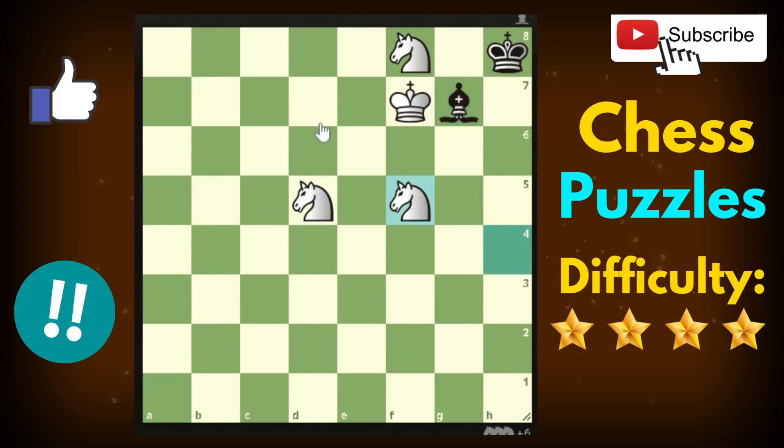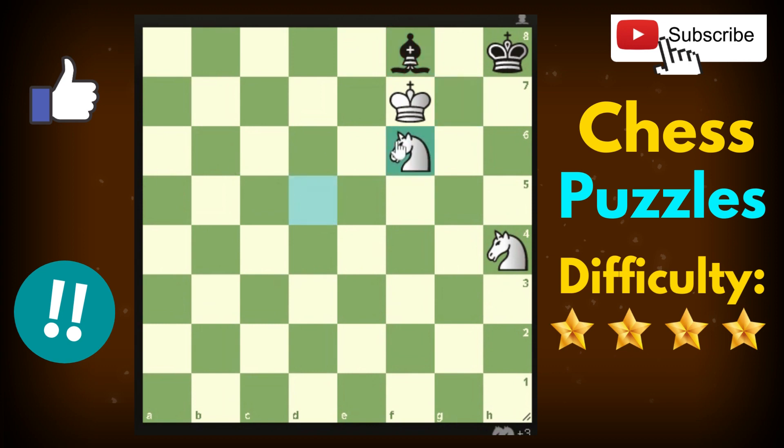Black is forced to take the knight. Now you might think it's a draw — but no, because you still have this other knight. This hero comes back to block all the squares, and black can do nothing. It's checkmate.